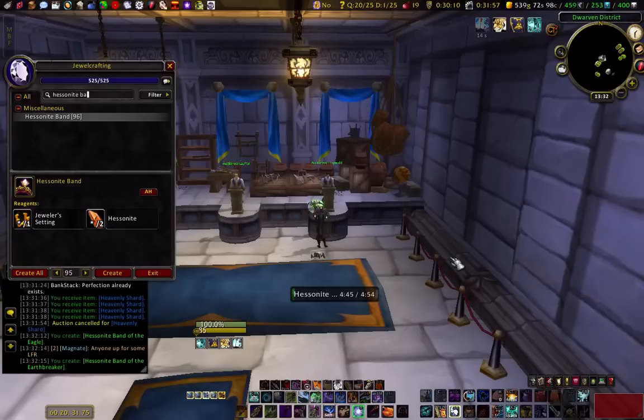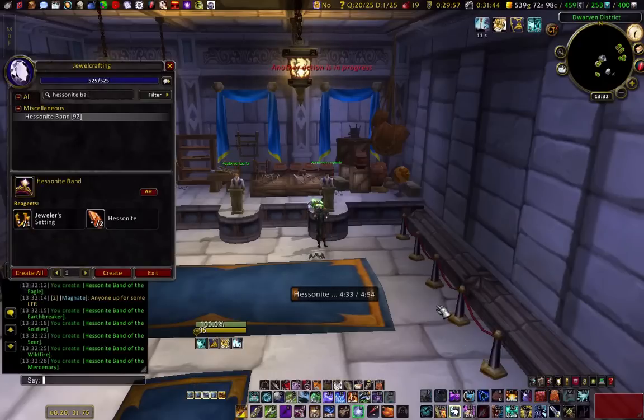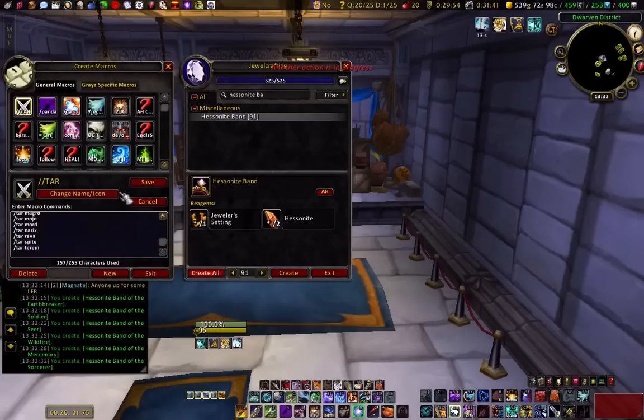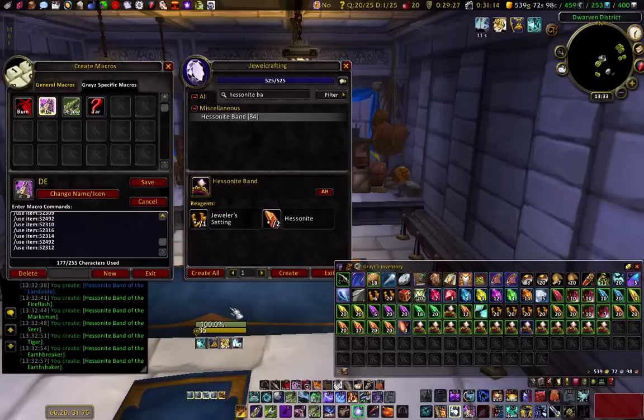I got the guild perk for disenchanting. That's the wrong disenchant button — maybe it's this one. No, that's prospecting. I thought I had a macro somewhere here. I've really been slacking. I use certain action bars for certain stuff, so I move things around a bit. Well, nothing seems to work here. Let's take a break because I got to do something.